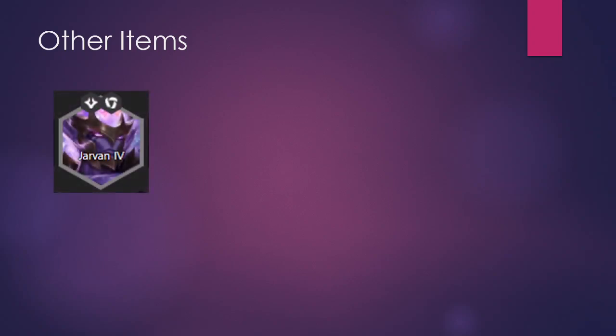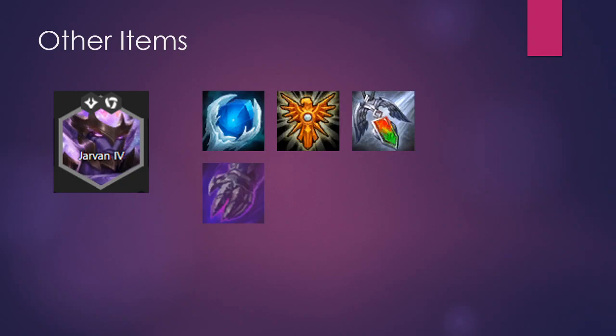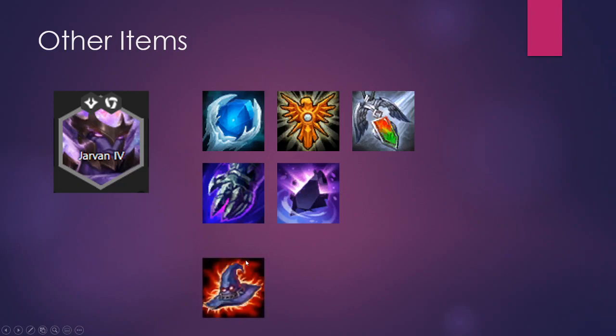Most other items will go on Jarvan. Anything defensive works: Frozen Heart, Locket, Redemption, Trap Claw — all for defensive purposes. Zz'Rot is also good because Jarvan will be three-star, so the Voidling comes out with 3000 health. Another item people might overlook is Rabadon's Deathcap, which is incredibly useful on Jarvan in this comp specifically because his ult gives the team attack speed — Rabadon's will make his ult give even more attack speed, which is very beneficial for Shredder.